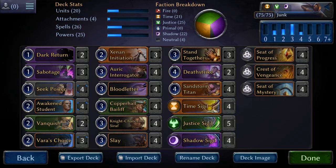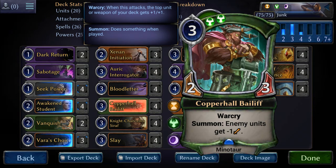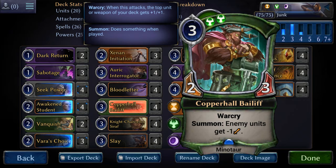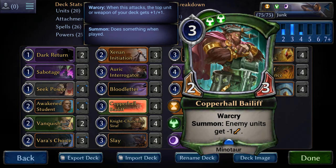Now we're going to go into the last unit in the deck, which is Copperhall Baelith. The reason I chose this is right now tokens are like silly good, and Copperhall Baelith can basically fight that — it can pop Aegis, it can do a lot of things, and we're in the market of popping Aegis and dropping down token buffs. Plus it's a 2/3, which is nothing to scoff at either.